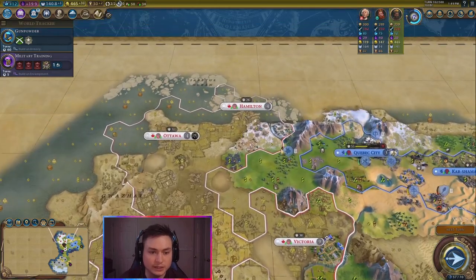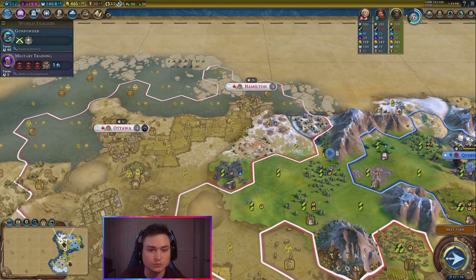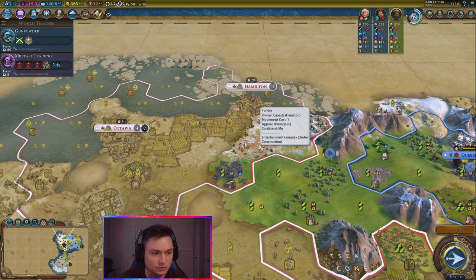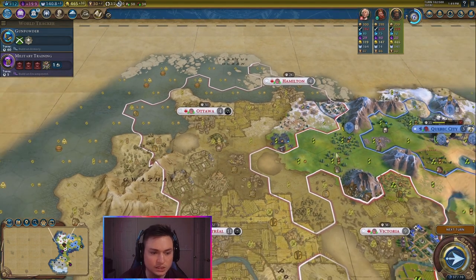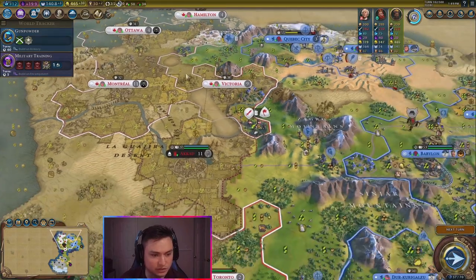So what we need to do now — ooh, is this a campus too? Yeah, that's another campus there, so that's a really good campus. One, two, three, four — so that's a plus four campus right there. They have some really, really good campuses. I'm excited to take them over.